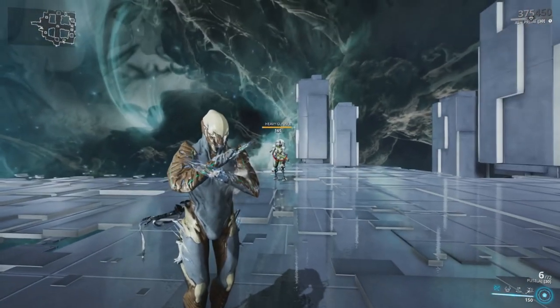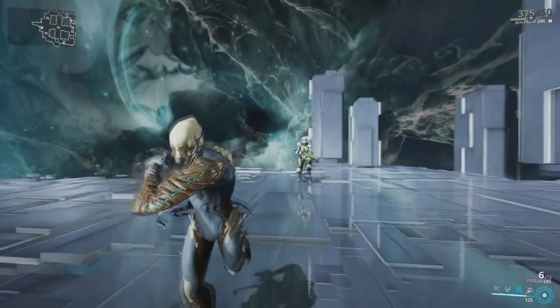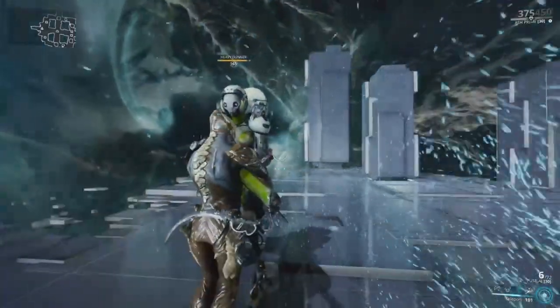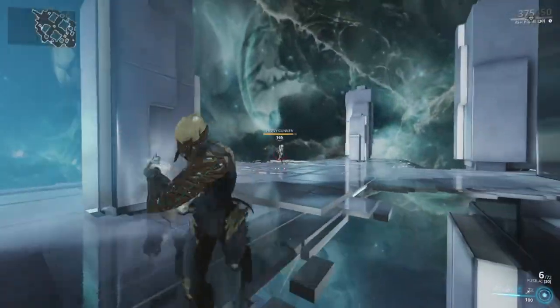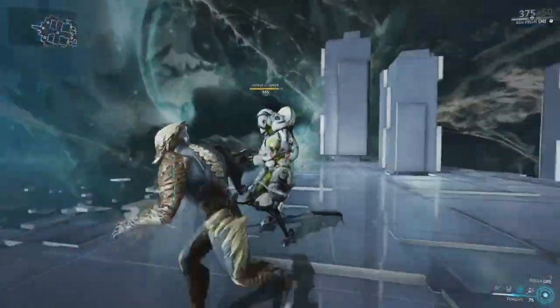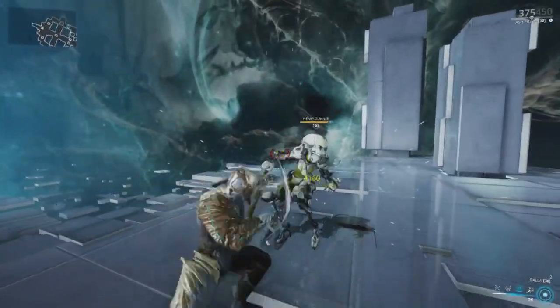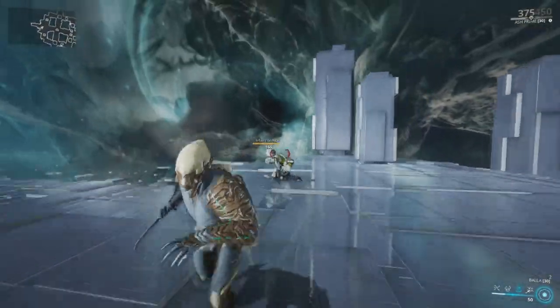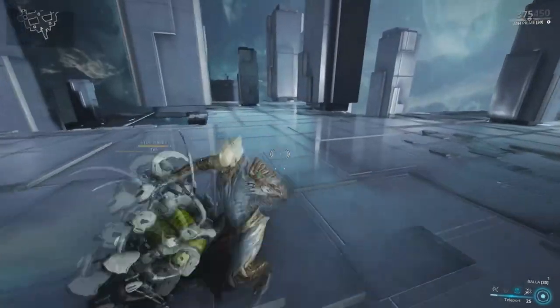Then we have Teleport, Ash's third ability. Ash will teleport to a target within 60 meters. This includes enemies, allies, companions, hostages, cryopods, excavators, and destructible objects. If targeting an enemy, it will open them up to a melee finisher attack. This will require line of sight, meaning you need to be able to visually see your target. The ability scales off range mods and efficiency mods.